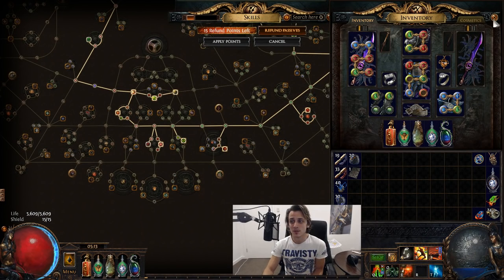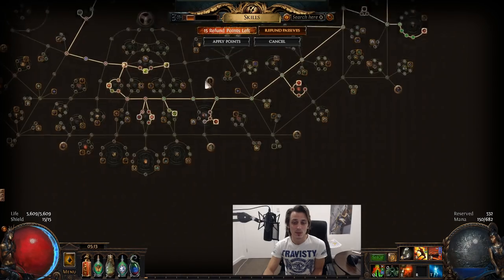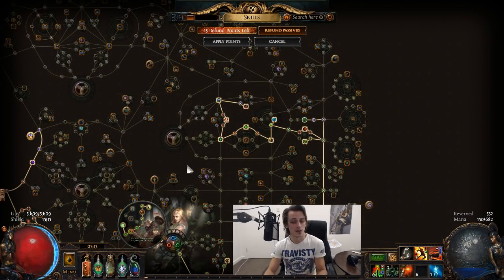The rest of the passive tree is pretty straightforward. Get a bit of leech, bit of mana leech as well, some life and movement speed, and potentially an Abyssus in there.